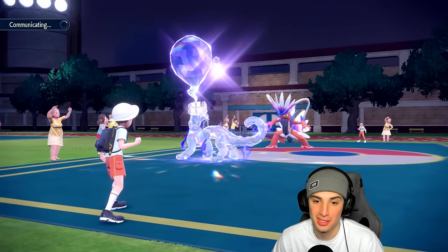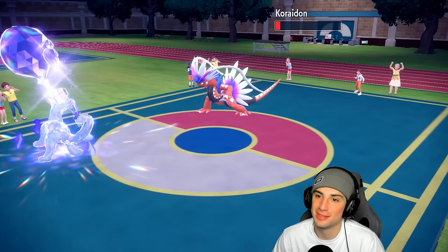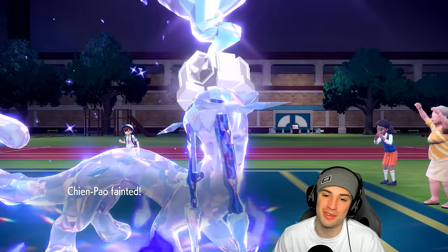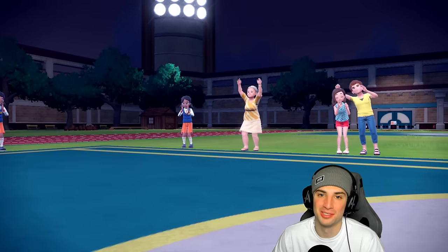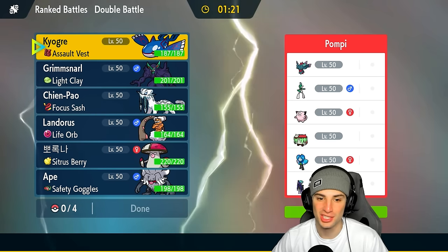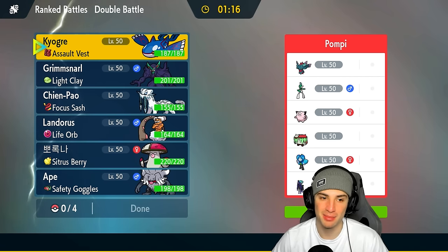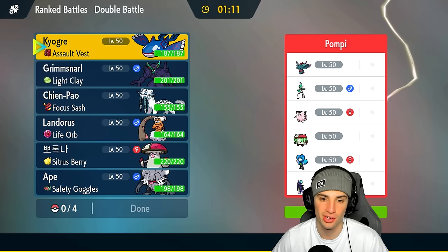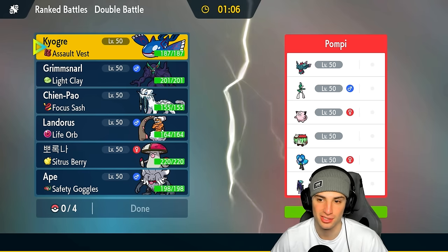We just spam Sucker Punch but we're not outspeeding Koraidon. We need Sucker Punch to KO. Koraidon protects again and we really did end up losing this match. The missed Thunder Wave cost us — if we land that it's night-night, Shen Pao outspeeds and we pick up the KO. Recently I've been losing so many close matches due to RNG. My plan was solid, just unfortunate.